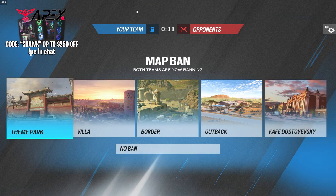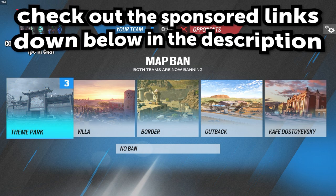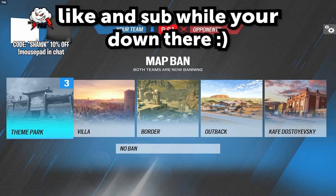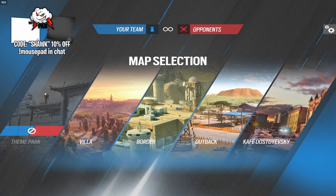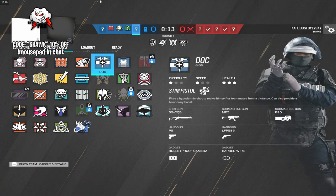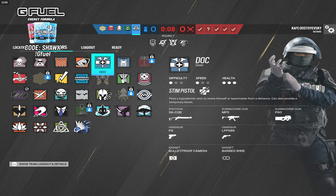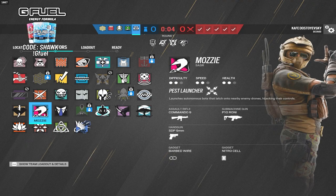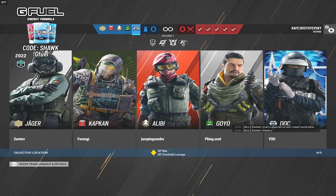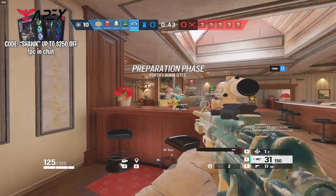All right, here we go. Our first game, and these are our maps. I'm not overly happy with these maps, but I guess it could be worse — it could be like my video from yesterday where we got Emerald Plains, Bank, Outback, Favela, and Skyscraper. But this is a little bit better. Cafe is doable. What's a comfort operator I could go here? I'm thinking possibly Doc. I kind of want to play Doc. Mozzie wouldn't be bad either. We'll see how Doc goes, but I'm playing on a completely different sensitivity — this multiplier is so much different than what mine is, and I've never played on this before.